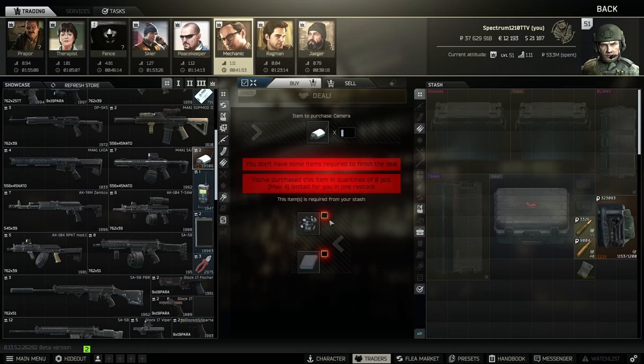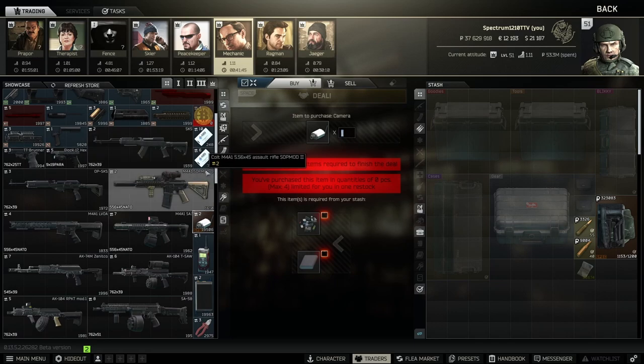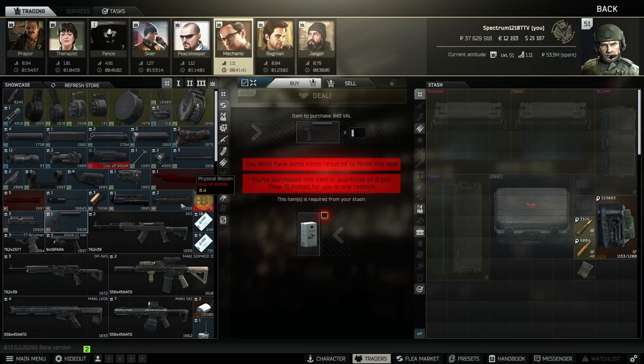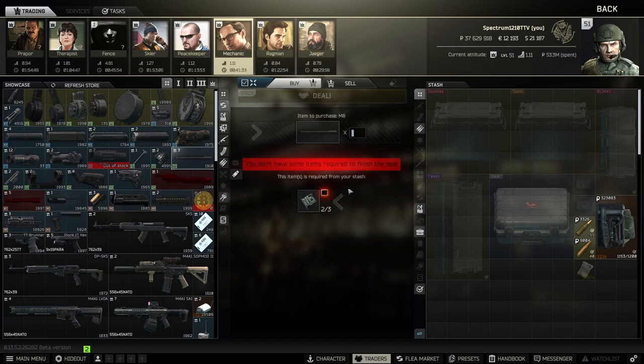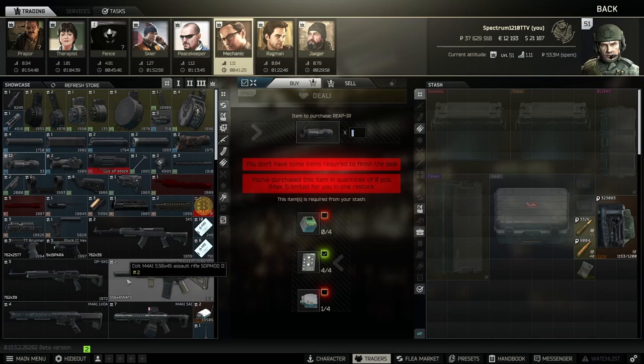The Labs card barters are not really that good at all. There's a gunsmith part barter for the VPO — way cheaper than buying it. Another barter is also a good, way cheaper way to get that part. The Reaper barter I don't think is actually very good value.